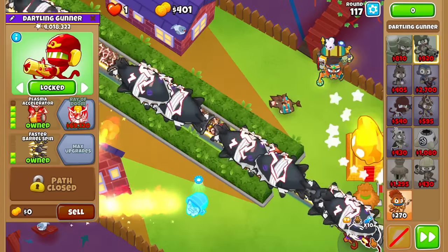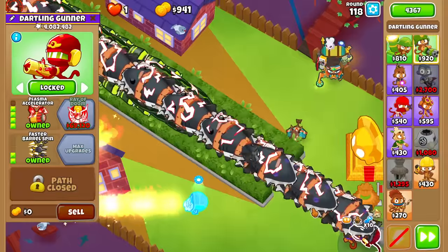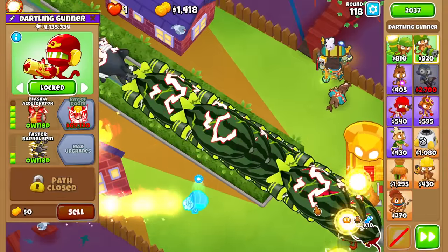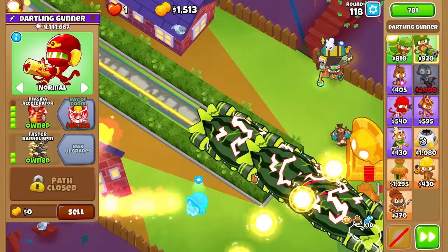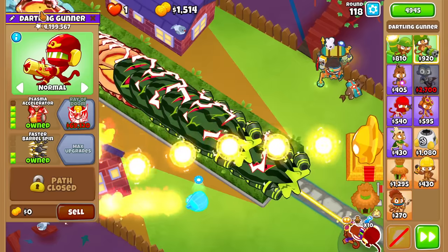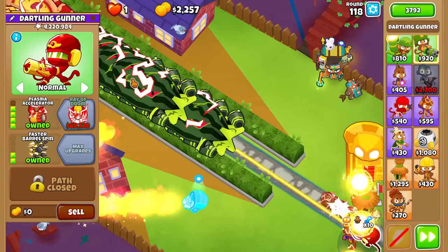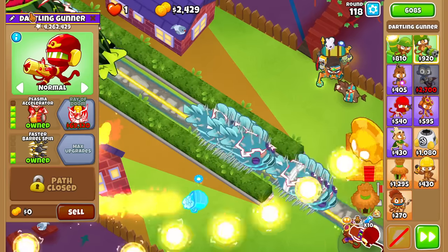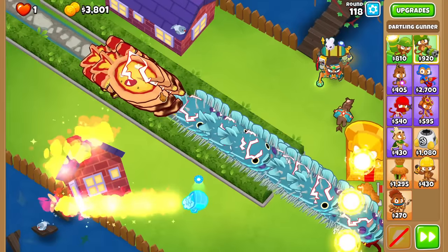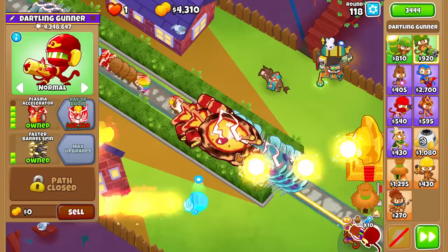We will now try to save up the 69,120 for the Ray of Doom. You can already kind of see the DPS skyrocket just with the one temple buff. Before, at most it was doing like 2,000, but it's at least tripling that right now — I saw a tick of 6,000. That DPS counter in the top right corner is just so you guys know how much damage we are looking at.